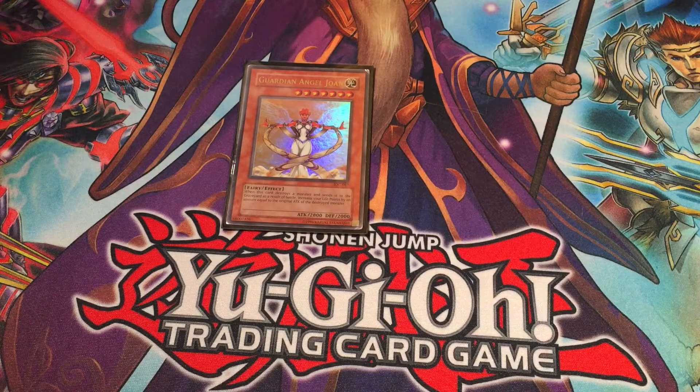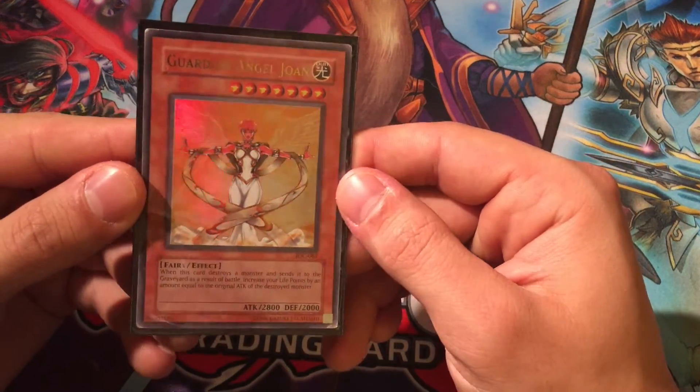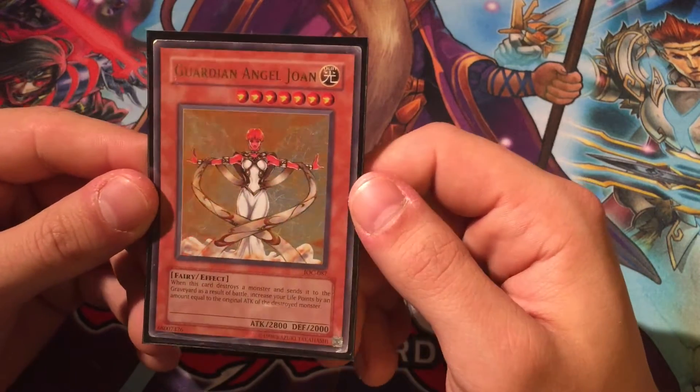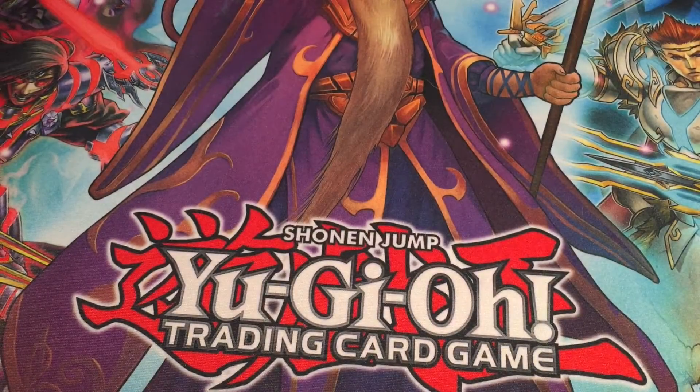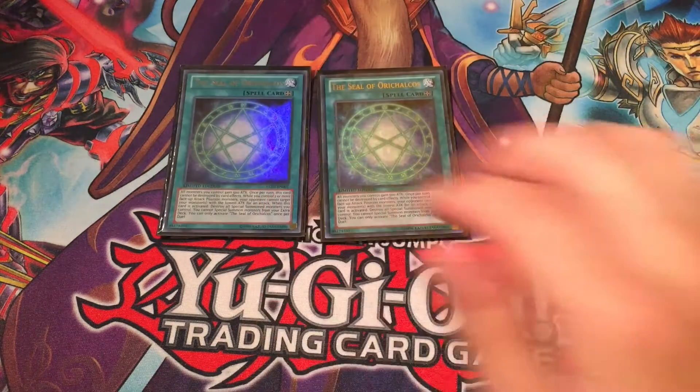The final monster I run is Guardian Angel Joan. I've always included her whenever I built a Rafael deck. I think it really fits — the whole guardian aspect to it. It may not fit in terms of some of the other Guardian cards, but it fits in my world and I like it. She's a 2800 monster. When you factor in cards like Guardian Eatos and Dread Scythe's effect, they can bump up their attack so much. Guardian Angel Joan is not a bad fit.